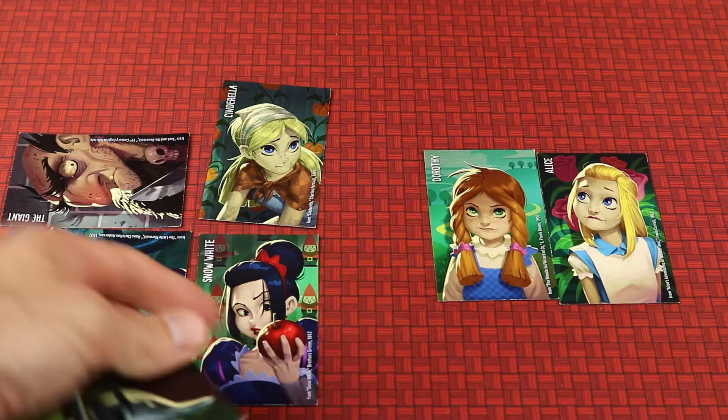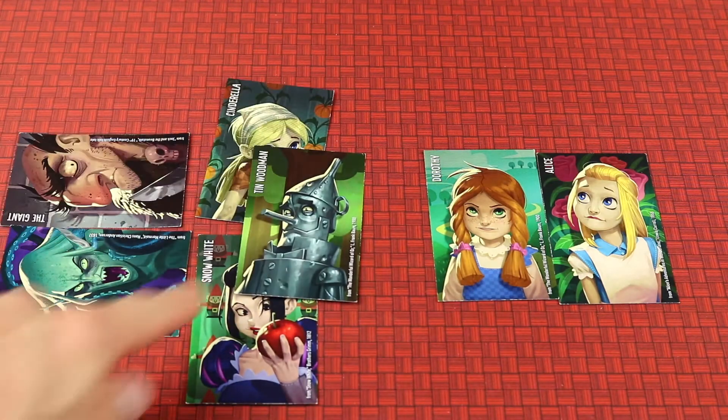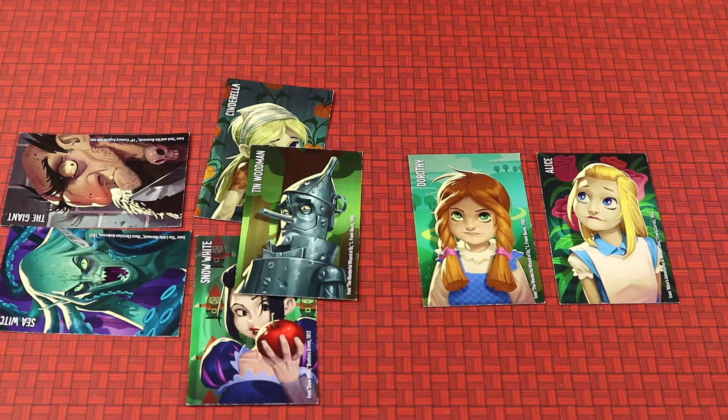If you make it this far, you're down to the last two cards and the last clue from the clue giver's hand — like the Woodman. Maybe it's Dorothy. If so, you win.